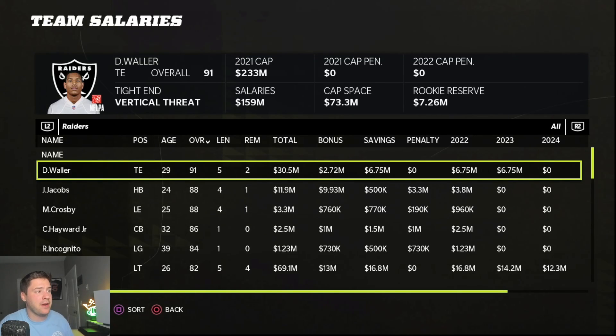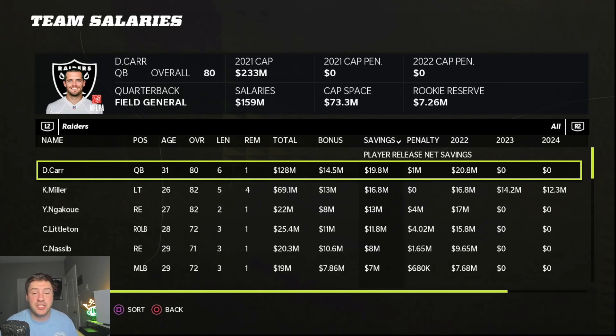Right now we don't have a cap penalty, which is great, and we have $73 million in cap. When I'm looking at who I'm going to cut, I look at the following four columns: Savings, Cap Penalty, Age, and Overall. Savings tells you how much cap room you're going to save by cutting a player, and I compare this with the penalty to see how much I'm actually gaining. Derek Carr — I'm going to save almost $20 million by cutting him, and because he's already 31 and won't progress anymore in Madden, I'm cutting him right away.